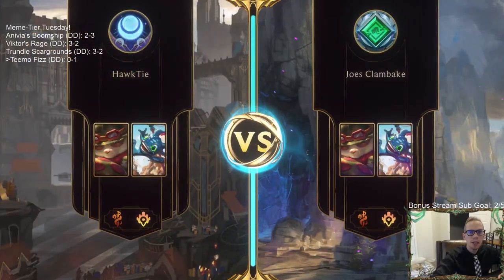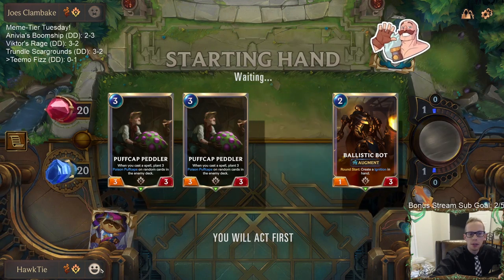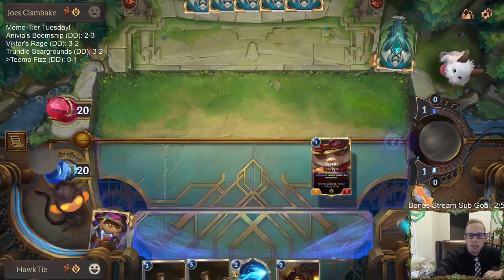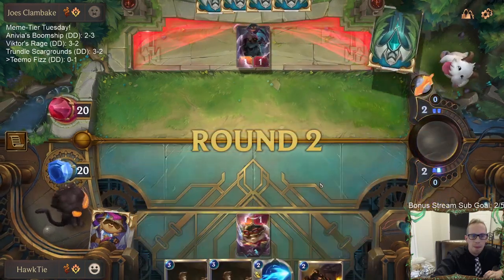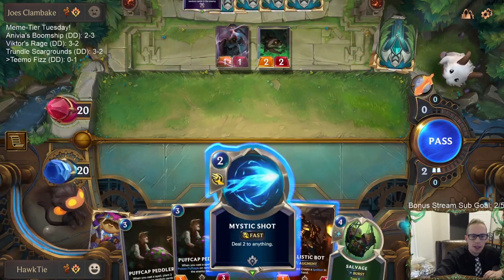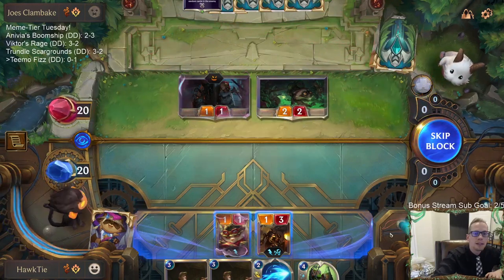We got a Teemo Fizz mirror match! Ignition works great with Puff Cap Peddler. I think I can ship the Fizz back — we don't really seem to be needing it. Now I want to play Teemo and attack with Teemo on turn one with the attack token. Good attack with the T2 — I was certainly hoping they did not attack the T2. They definitely should have — it was the correct move.